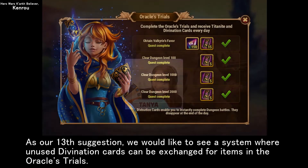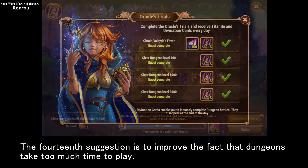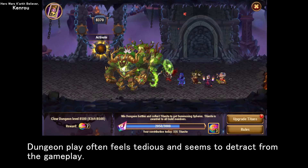As our thirteenth suggestion, we would like to see a system where unused divination cards can be exchanged for items in the oracle's trials. The fourteenth suggestion is to improve the fact that dungeons take too much time to play. It would be helpful if you could increase the number of divination cards distributed.